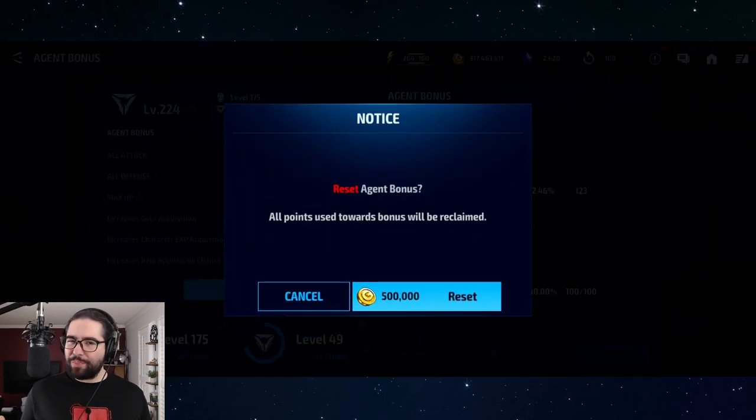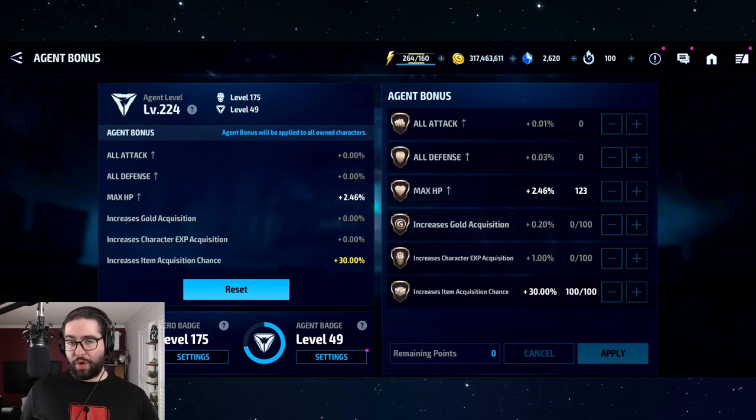Don't worry about regretting your point allocation — the reset costs only half a million gold. It's not cheap but it's not expensive either, and it always costs that much, not crystals. Once you've graduated as a new player and no longer need the character XP or XP chips, the next best choices in my opinion are item acquisition chance and gold acquisition.